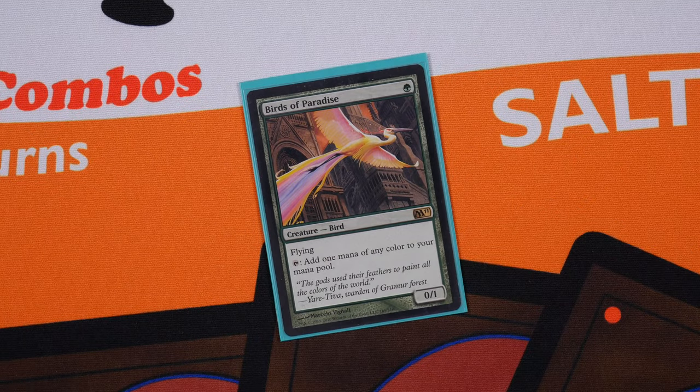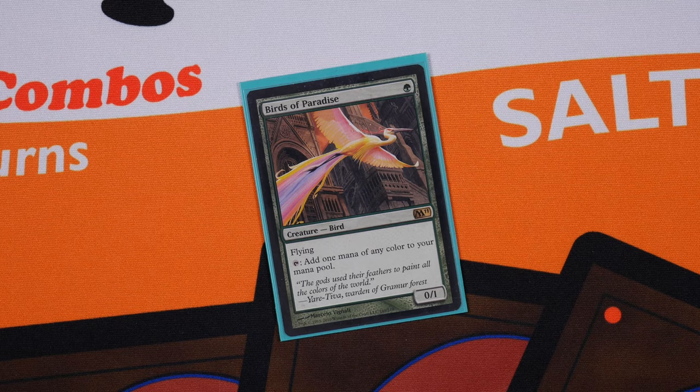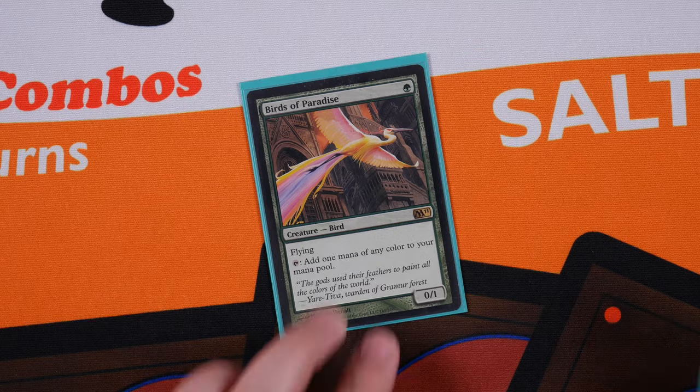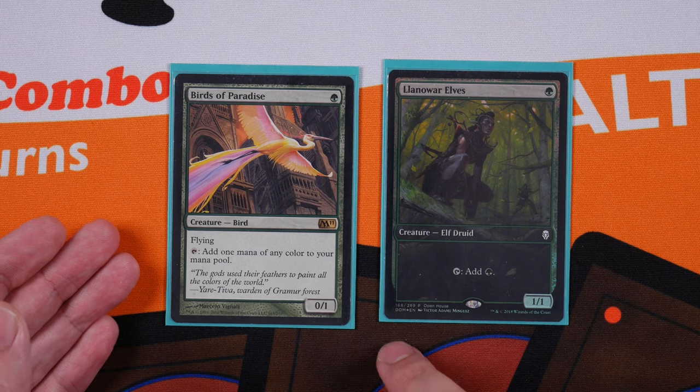Our next notable exclusion is Birds of Paradise. They're great in a lot of green decks, but in a mono green deck like Savala, unless it's an elf, we don't really want it. Our deck's most effective infinite mana loops utilize elves, and if we're not dropping elves on turn one we're stunting our game. My list features 14 ways to get Savala out on turn two — that's the magic number, the secret sauce, and we don't need Birds of Paradise to achieve it.